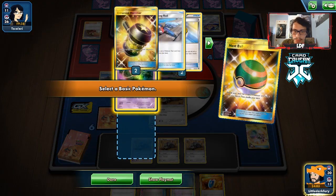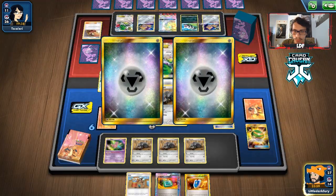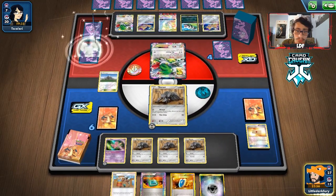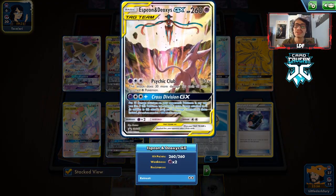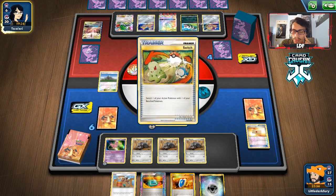We get a bunch of good stuff off Clay — we got the Counter Catcher. We play Nest Ball for Mew. We try to get a supporter but don't find a Juniper or anything. We go Devour and get rid of the Espeon Deoxys — I mean it was inevitable but yikes. They are down three Welders though. They can take three prizes from our Durians — 140 to 190 damage means they're taking three prizes.